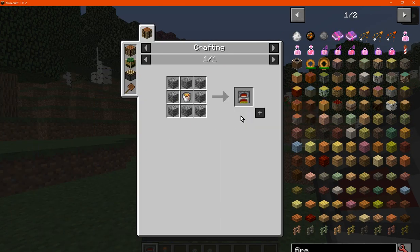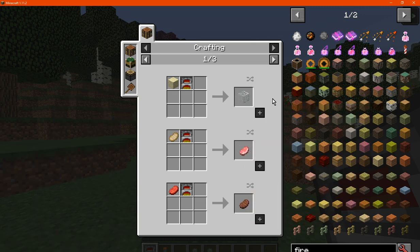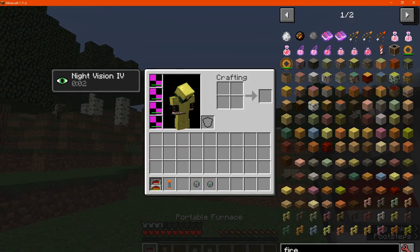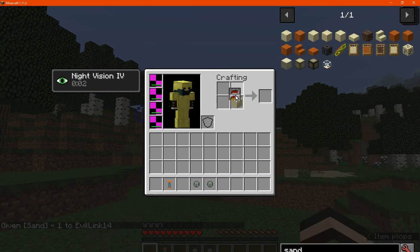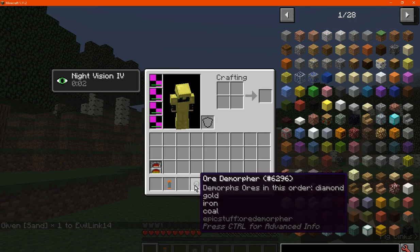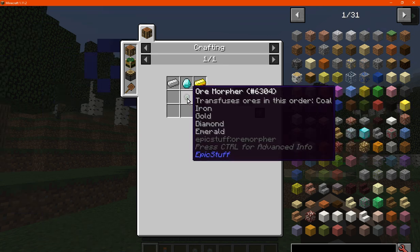There's also the portable furnace, which you can make with cobblestone and lava. You can use it to smelt glass and certain foods — and it shouldn't consume the furnace either. There's no durability on it.